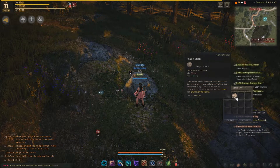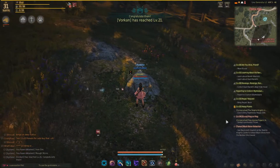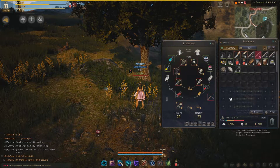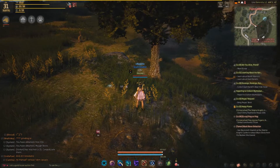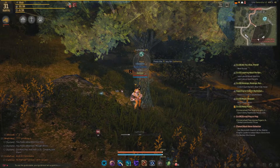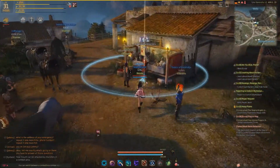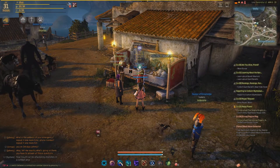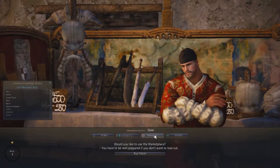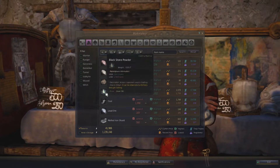All you have to do is go around outside of town and just mine for rough stone, and also get 25 logs from some trees. That's pretty much easy. But if you're simply lazy like me, you can always go to the marketplace because they will sell pretty much blackstone powders, rough stone, and logs. They sell everything in the marketplace.